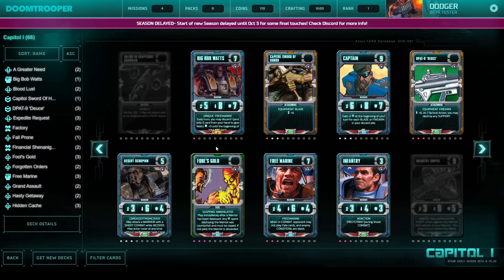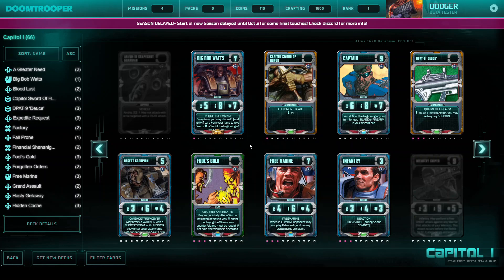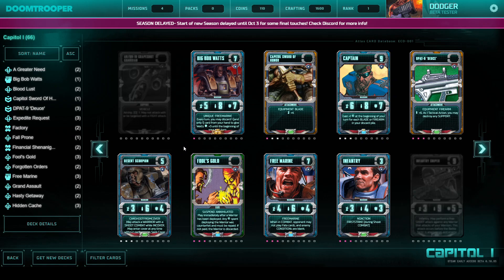So what makes Capital good for beginners? Capital is a very strong faction and it is cheap. You can see we have Fool's Gold here. Fool's Gold is just an uncommon. It costs just 100 points, and if your opponent plays a Warrior he has to repay it, otherwise it goes to the discard pile. That is very strong. You can't play it in the first round, but you can negate an opponent's Warrior with it.